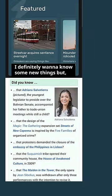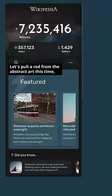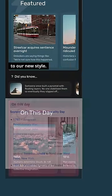I definitely want to know some new things, but I think these would look better as slidey cards instead of bullet points. Let's pull a red from the abstract art this time and use it to convert your On This Day section to our new style.